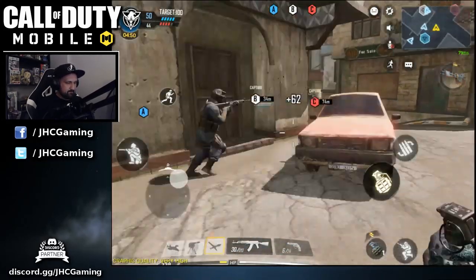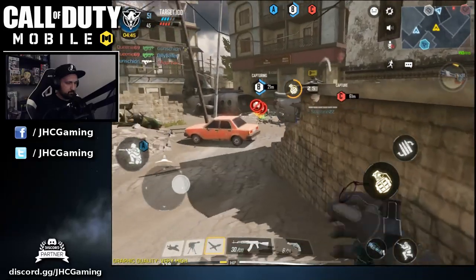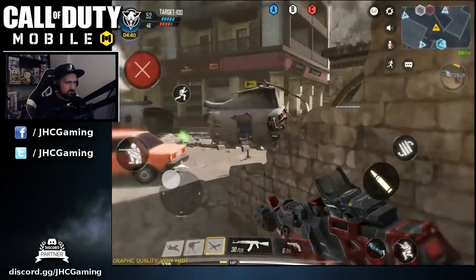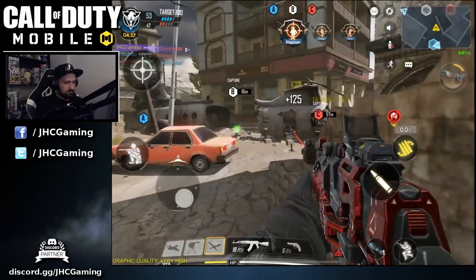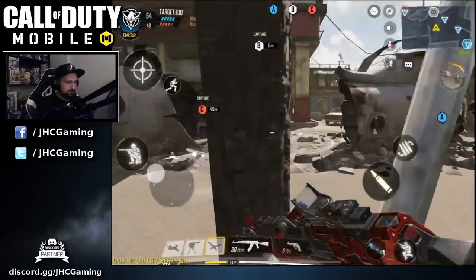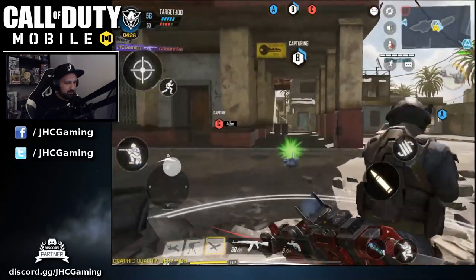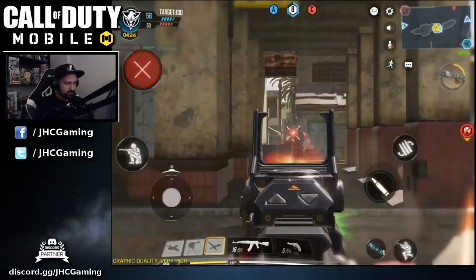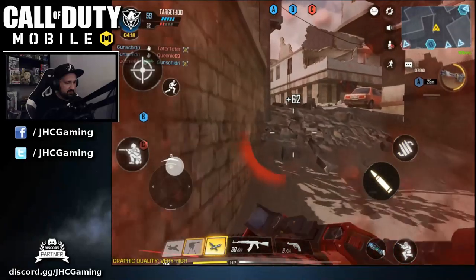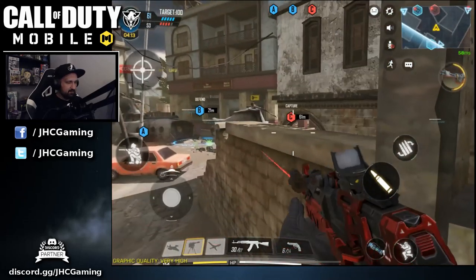We lost Charlie, A secure, securing Bravo. Bit of lag but we've taken the lead. Grenade out! FMJ is a good attachment if you prefer. Securing Bravo — I'm gonna go with UAV recon. We got B and a UAV online. Try to protect.